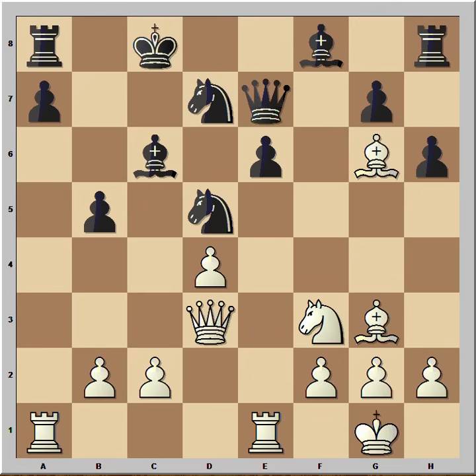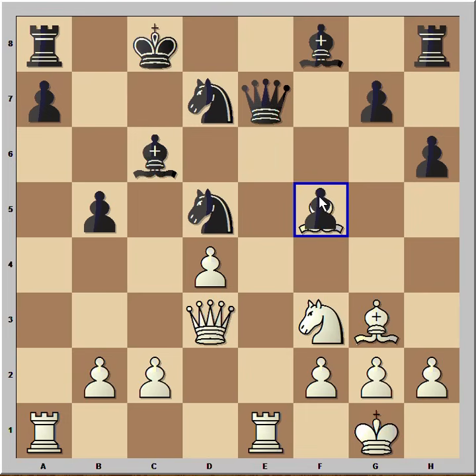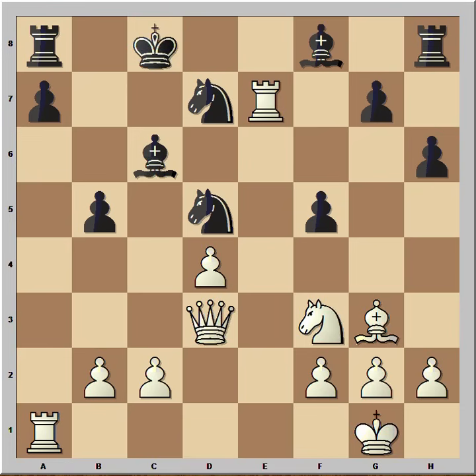Queen to D3 attacking Pawn on B5. Bishop to C6 defending. Bishop to F5 attacking Pawn on E6. This is very difficult to defend. If Knight goes to C7, then Bishop takes, and after King takes, Rook takes on E6, completely destroying Black's position. In the game Kasparov captured the Bishop and lost his Queen. Bishop takes on E6. Bishop takes on E6.